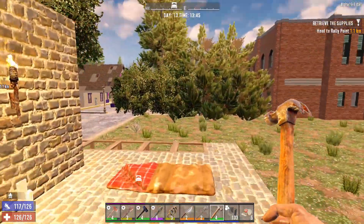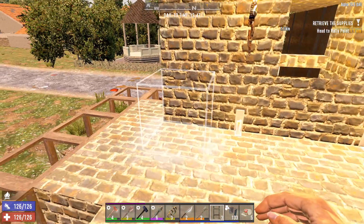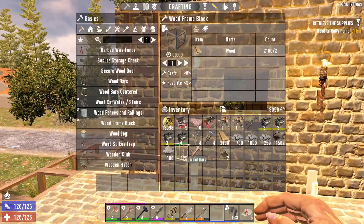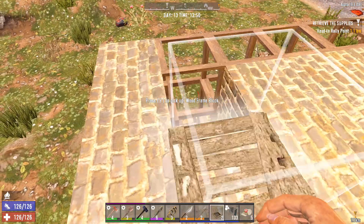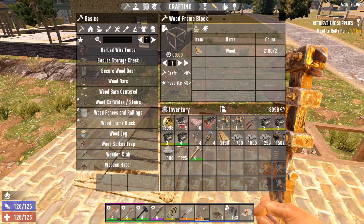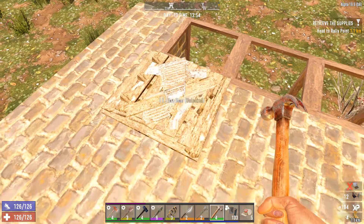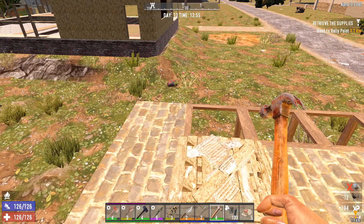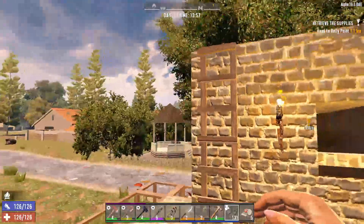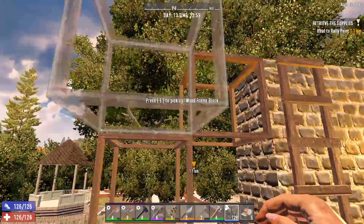I've already got some ladders down, so we don't need additional ladders — unless you don't already have them, in which case you will require extra. What we're going to do is right here, place those three ladders, and then place a hatch right there. Then we can go ahead and upgrade this hatch. And then for here we're going to place wood frame blocks.